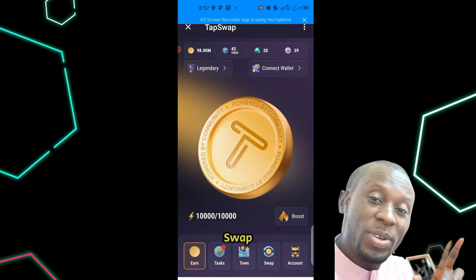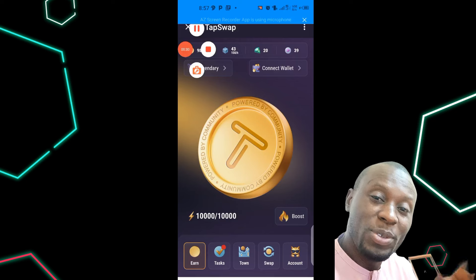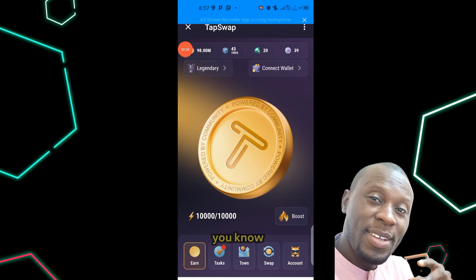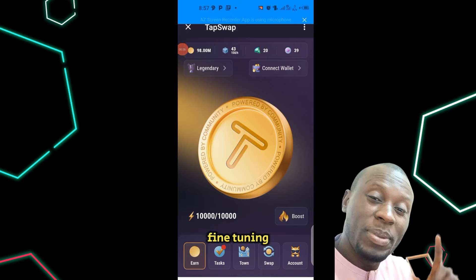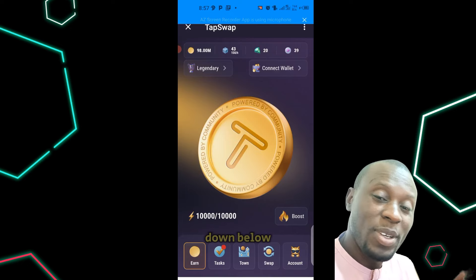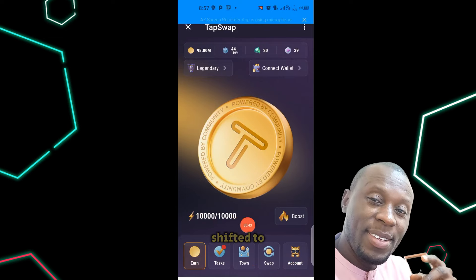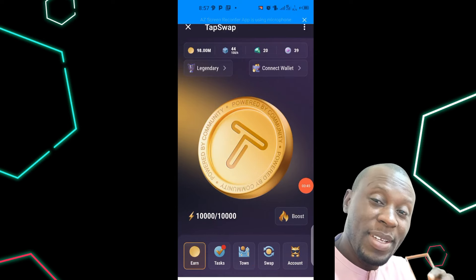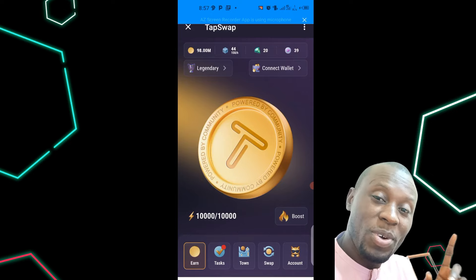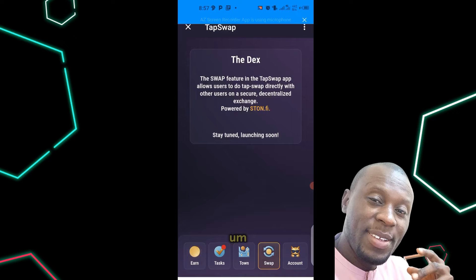As you can see on your screen, a lot of fine-tuning has been done to the TapSwap interface. If you look down below, you will see that your account has been shifted to the far right, your tax as well, and the TapSwap features have been included in a different format.